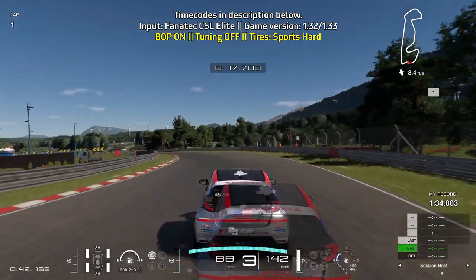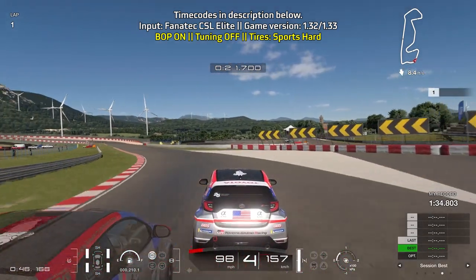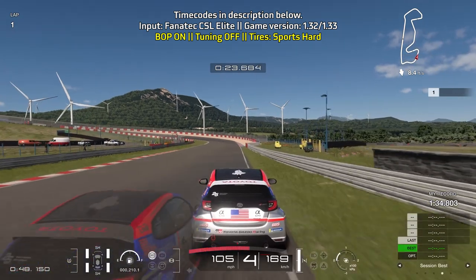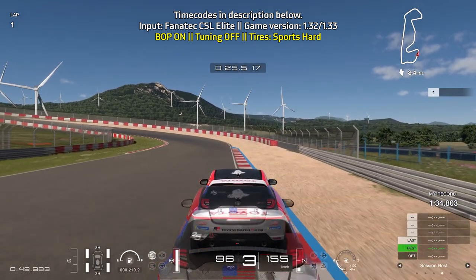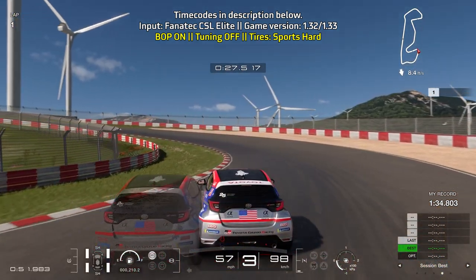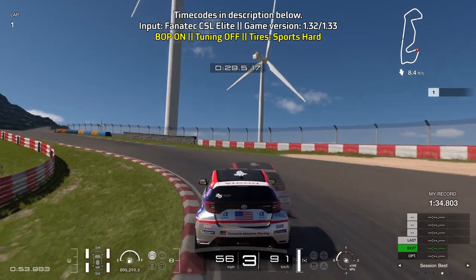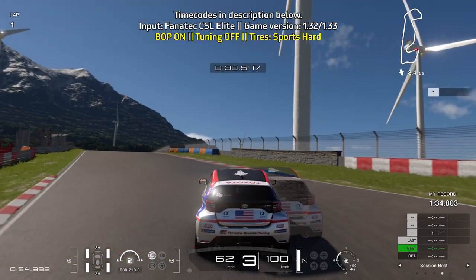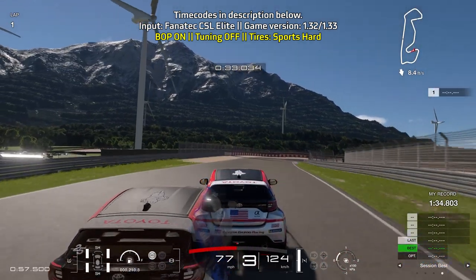For this left turn you can go up to fourth gear mid-turn, but just do a little bit of throttle control to maintain your momentum, then brake before the barrier on the right ends. You want to brake pretty early for this turn as this is where the car will slide around. Turn in before the curb on the right ends, going on to third gear, and again just try to be smooth with the inputs as this car will slide around especially on this turn.